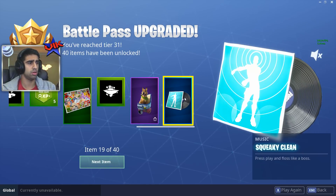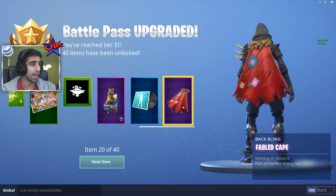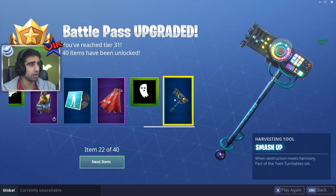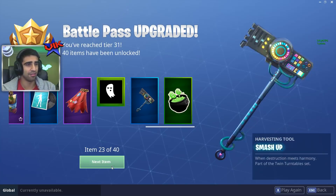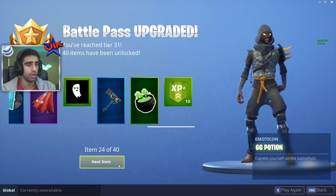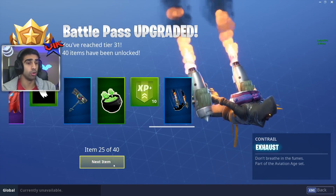Press play and floss like a boss — I don't know how that works. Fabled Kate. Ghosty banner icon. You're going to smash things up — it's a turntable. It looks like a graphics card. Use a graphics card to smash things up. GG potion, XP, Exhaust. You can turn it into a jet engine.